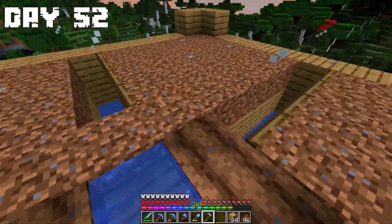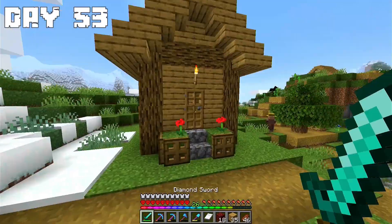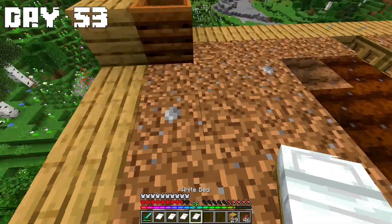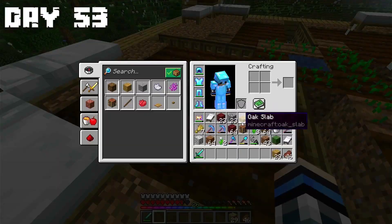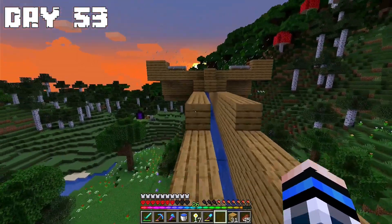I started to prepare the farming area for the villagers and planted some wheat. Day 53: I went to the village to collect beds, put some composters and beds for the villagers so they multiply quickly, because I need a lot of villagers. At the end of the day I made a water tunnel for the baby villagers.